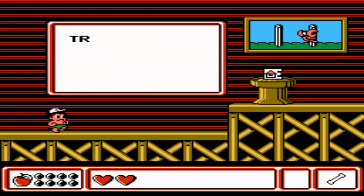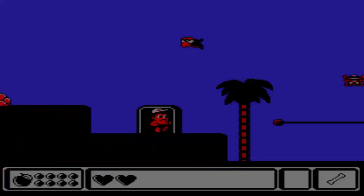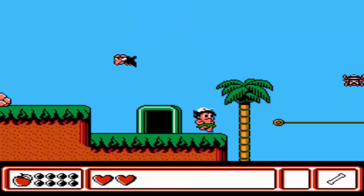We can get one more item — the home item. Basically, you use it and it'll take you back home. Although you could just die and do the same thing, but who wants to die? So we got that, let's move on.